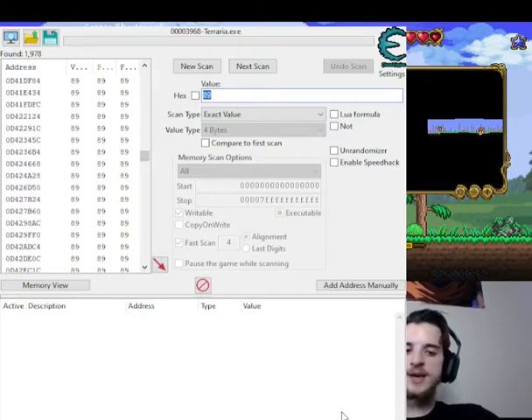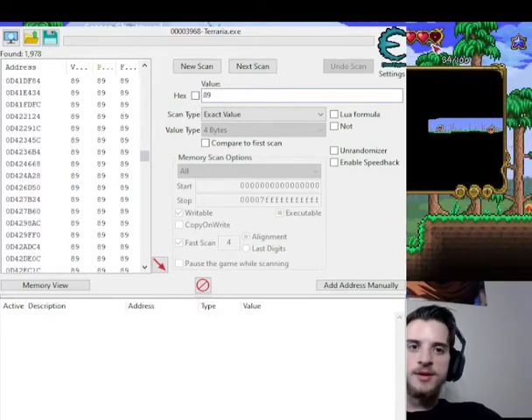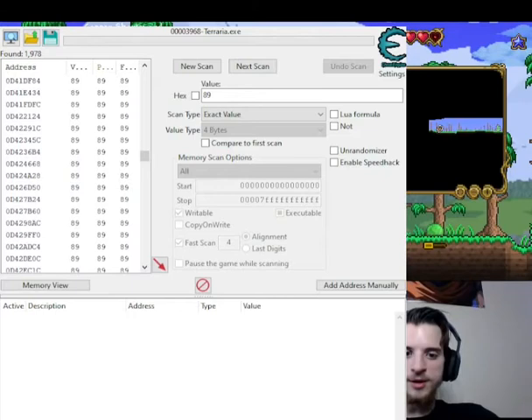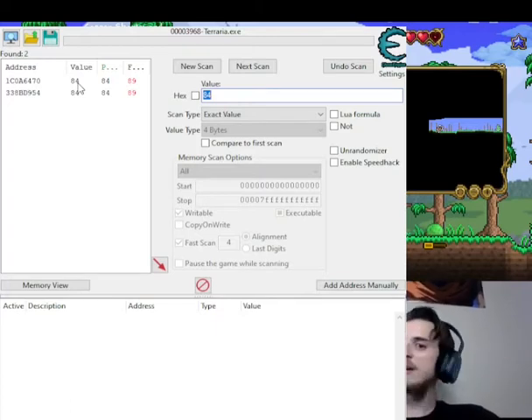If we try to find the value by scrolling through that list, we're never going to get anywhere. So you've got to go back to the game and either take more damage or wait for yourself to regenerate health. Now I'm at 84. I'm going to go back to Cheat Engine, type in 84, and click Next Scan. It found two values, which makes this a whole lot easier. The thing about changing values is you've got to be 100% sure the value you're changing is the one you want, because if you change something random, it could break the game and you'll lose all your progress.